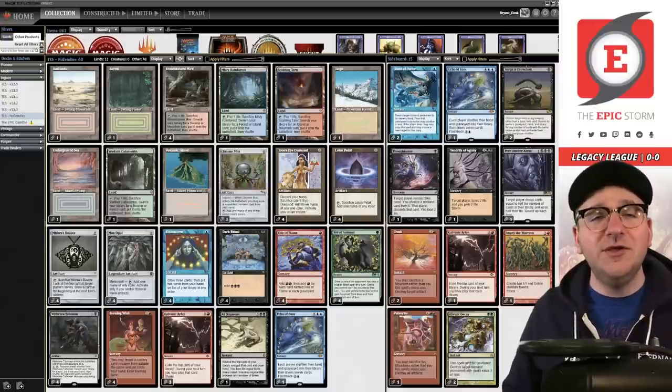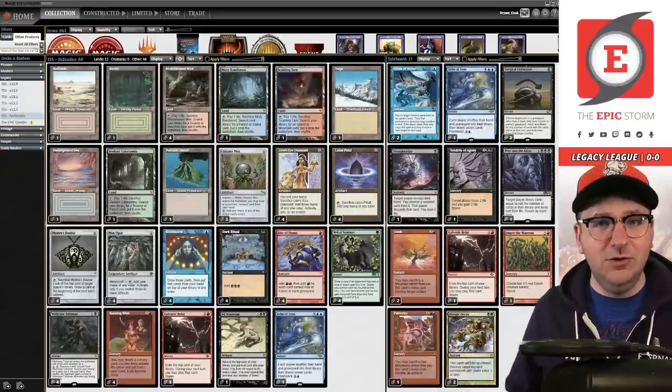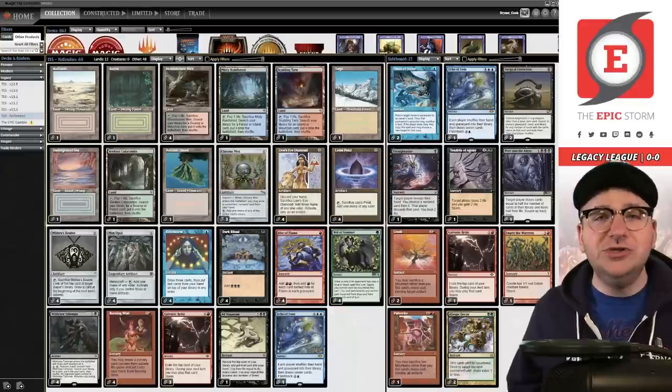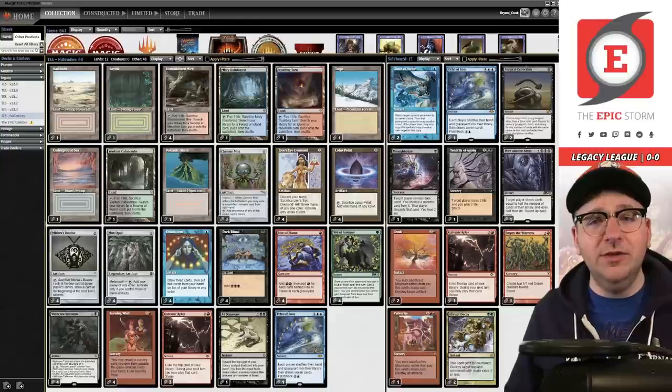I'm playing an idea I've had for some time: no Tendrils of Agony in the main deck. If you watched the previous video, Epic Storm 13.3 — you can find it in the card above — I talk about in the deck tech maybe not playing it right. I want to see how it is. It might be right, it might not be, and I just haven't tested this ever since the Lurrus era of Legacy.